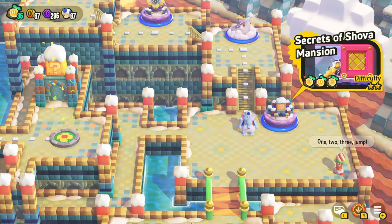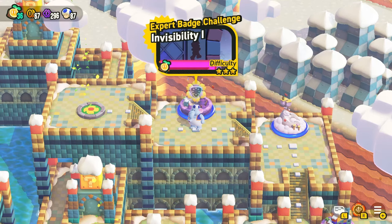Once you beat it with the secret exit you'll be able to access Flight of the Blooms and then also Invisibility 1. After you beat those you'll be able to go to the special world.